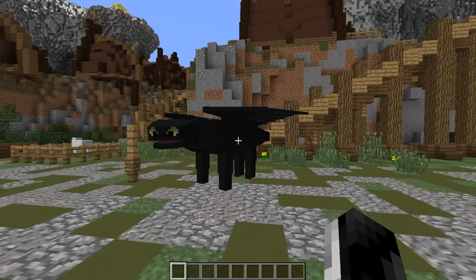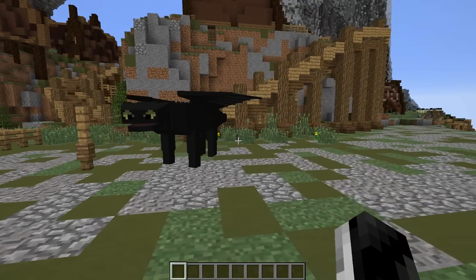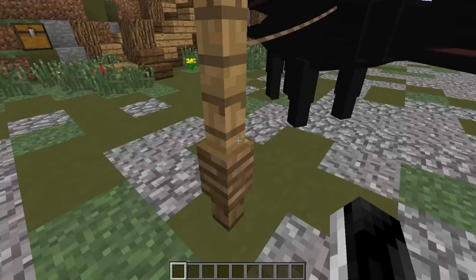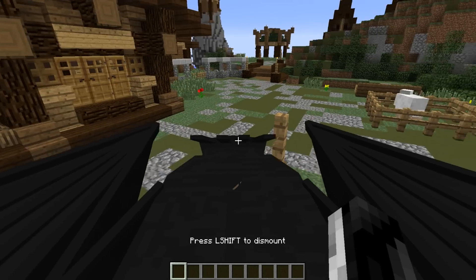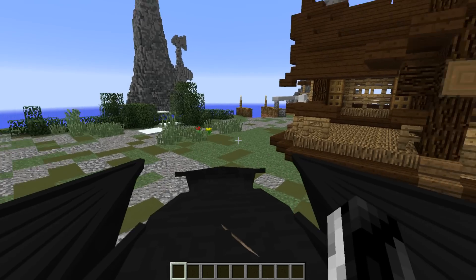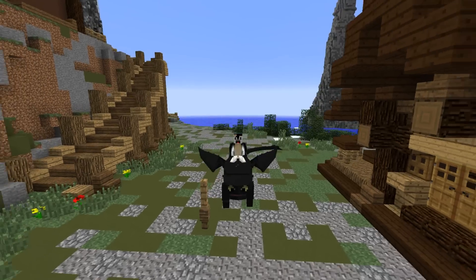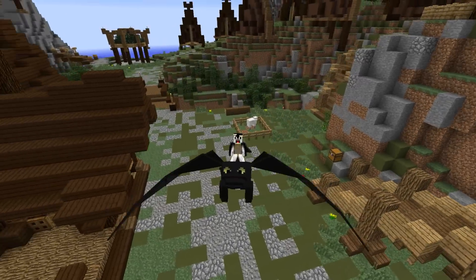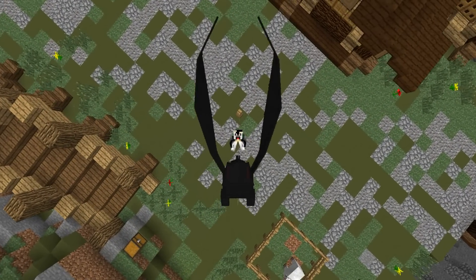The mod is still a work in progress — they just sent me the second version and it looks pretty cool so far. Toothless is chilling here; I've tamed him and put him on a lead attached to a fence. Let me show you something funny — if we go into F5 and start flying, it looks hilarious on the lead. You're just trapped. If I lean his head back, his head is all the way extended — it's looking pretty funny.